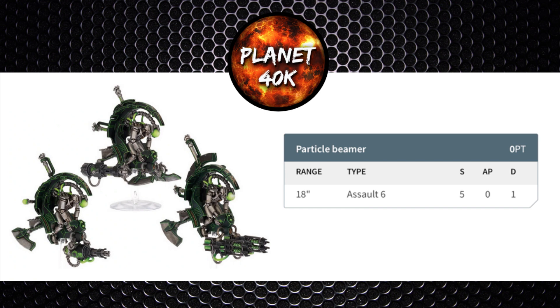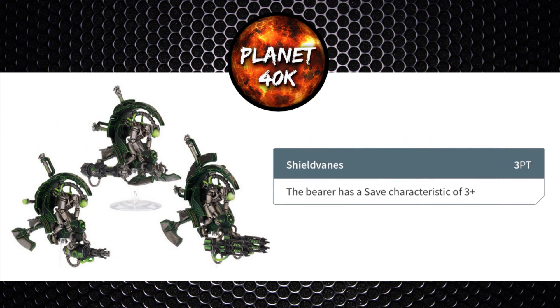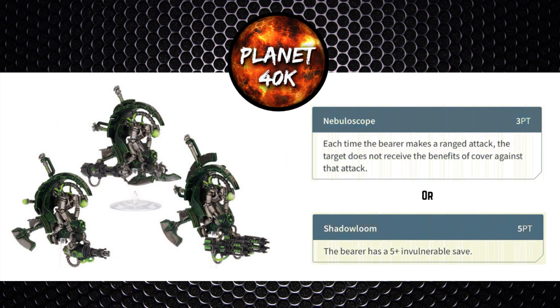There are still a few upgrades to mention. Any model can be equipped with Shield Vanes, which improves your armour save from a 4+ to a 3+ for 3 points per model. The second upgrade slot offers either a Nebuloscope for 3 points — removing cover benefits for your opponent's units — or a Shadow Loom for 5 points, giving you a 5+ invulnerable save. Taking both the Shadow Loom and Shield Vanes is an additional 8 points per model, so 24 points for a unit of three — enough to buy an extra Tomb Blade at 25 points. Think carefully: an extra 2-wound model with another Gauss Blaster also improves your Reanimation Protocols.